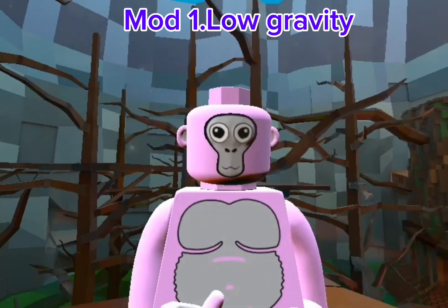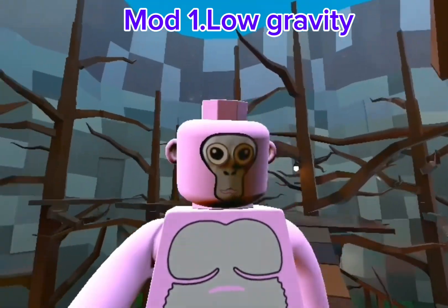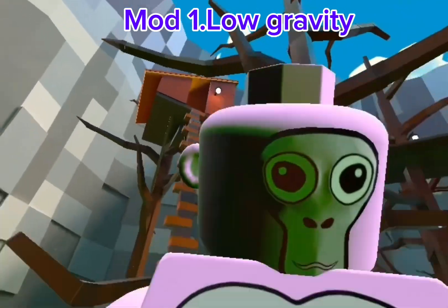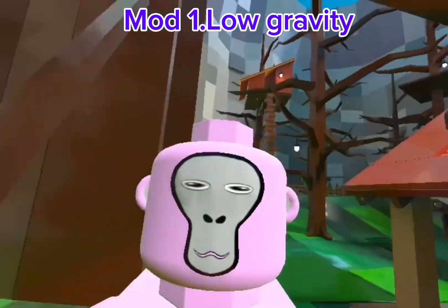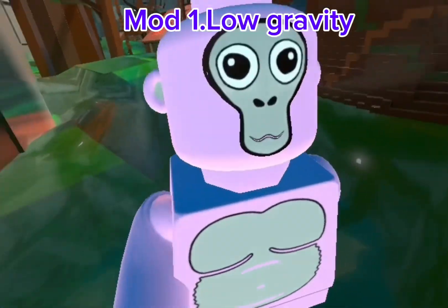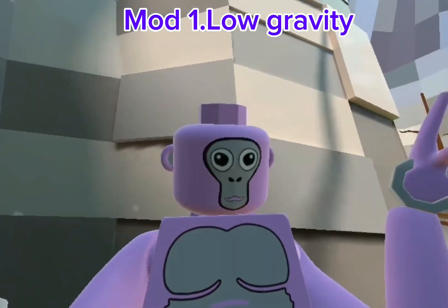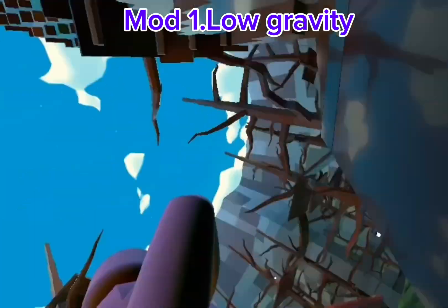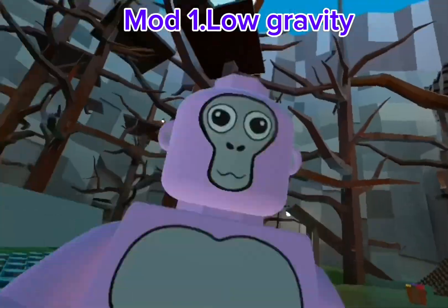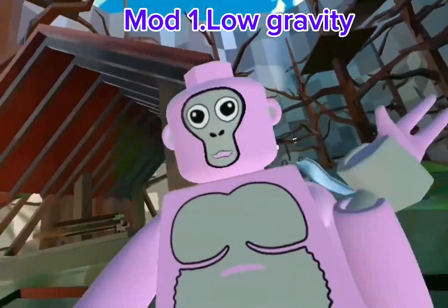I'm gonna turn on low gravity — it's not no gravity, it's slow gravity. It's basically just a speed boost but you fall slowly. Your air time is slowed down, and it kind of actually speeds you up too. Which is cool.